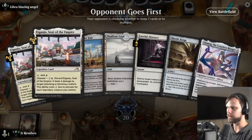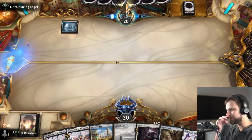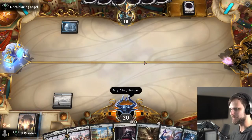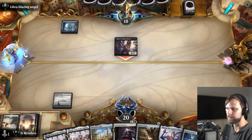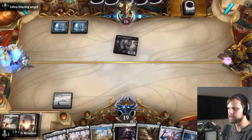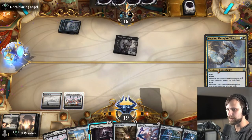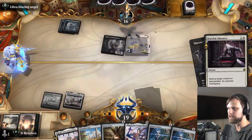Alright, here we are for game number two. This is a pretty easy keep — we've got Fateful Absence and Mystic Forge. We're missing a lot of other pieces, but we have the easy scry to dig a little. We definitely don't need another Ulamog, so we'll drop that back and hopefully get somewhere. They did shock themselves — interesting. The easy play is just this. I'm assuming this is Rogues' Mill if I had to guess.